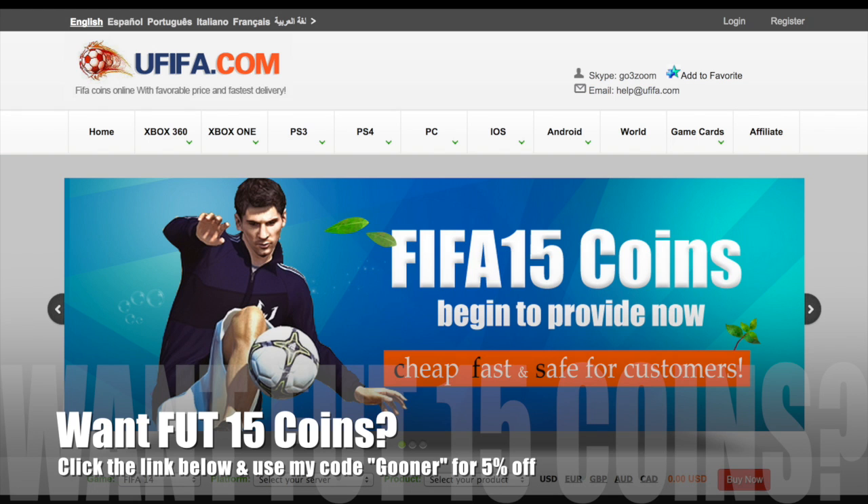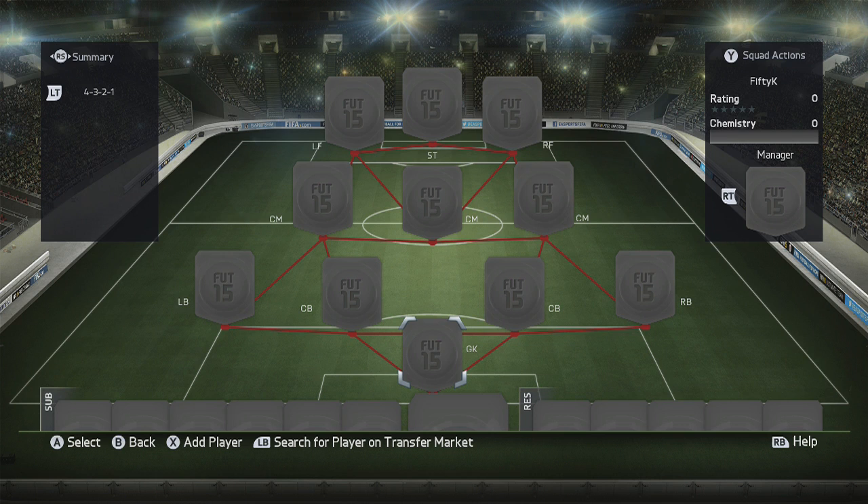What's up guys, Gainlist here bringing you another insane, amazing squad builder. This time the squad is going to set you back 50k of your Ultimate Team coins.